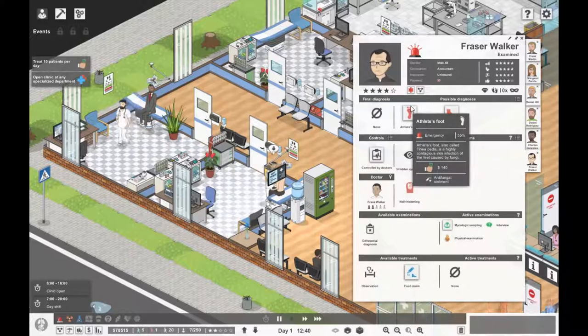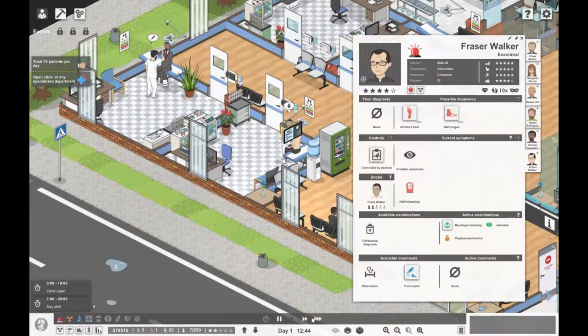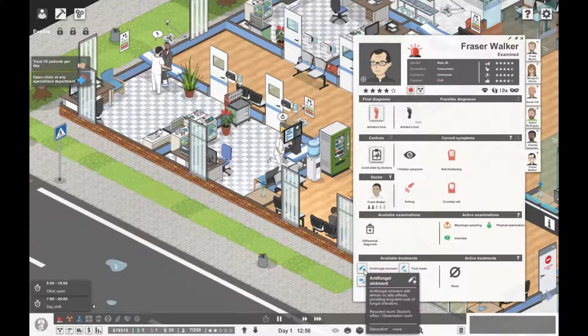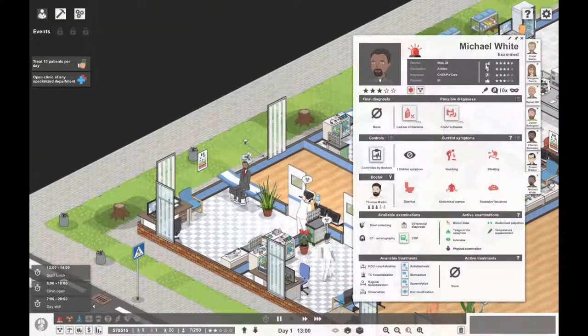So we can decide whether you've got athlete's foot or some other fungus, or just general onychomycosis. Let's follow Fraser — oh, the doctor already knows you've got athlete's foot! Let's get you some anti-fungal ointment, antihistamines might be good, and just some general foot cream.